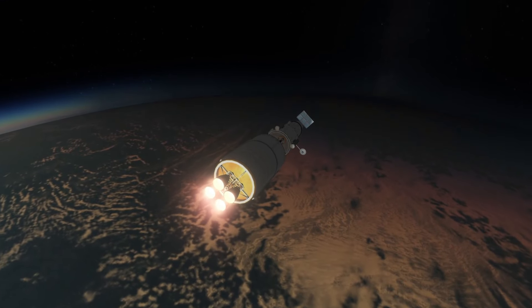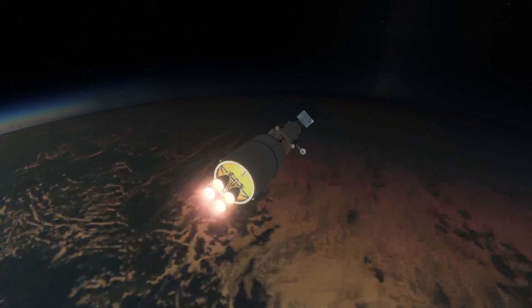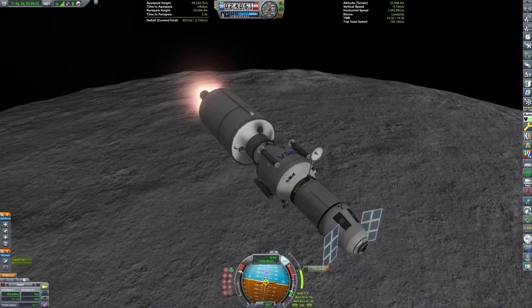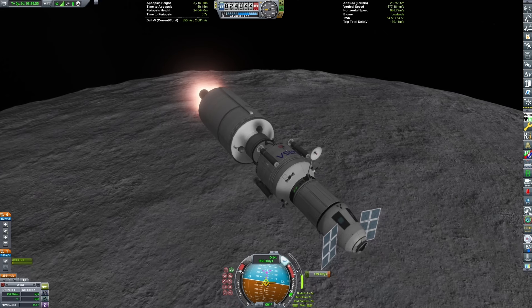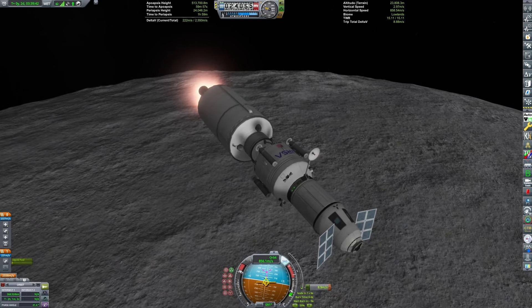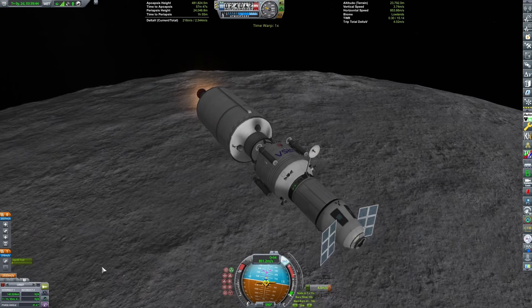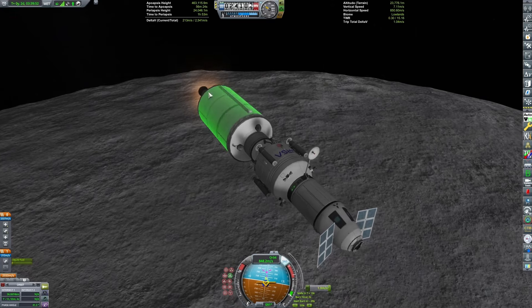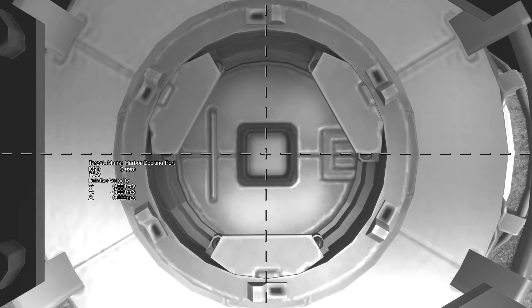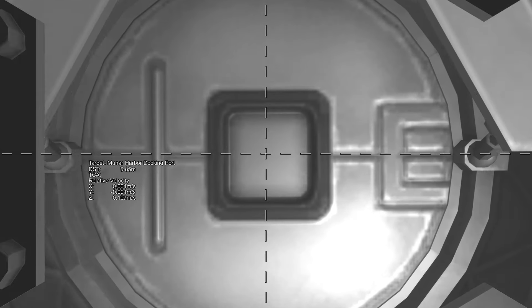Trans-munar injection, and soon enough orbital insertion around the Mun. We did not need a course correction. I actually haven't gone into quite the right orbit to get an intersection with the target, so I'll have to do some extra adjustments to actually get that intercept. After those maneuvers we're able to dock, and from there the main Kerbal can EVA and transfer over into the lander.